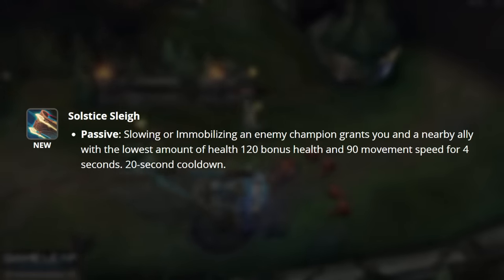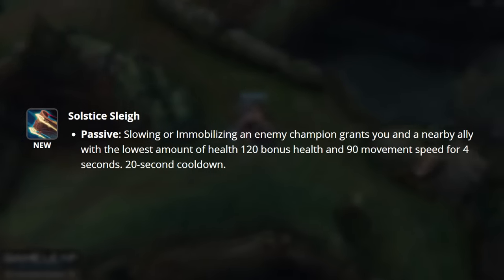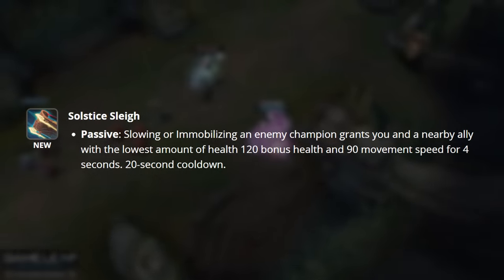Solstice Slay is our next upgrade. Slowing or immobilizing an enemy champion grants you and a nearby ally with the lowest amount of health 120 bonus health and 90 movement speed for 4 seconds. This is on a 20 second cooldown — a great repositioning tool.